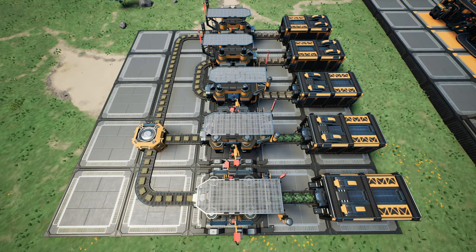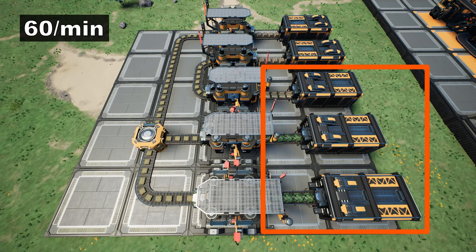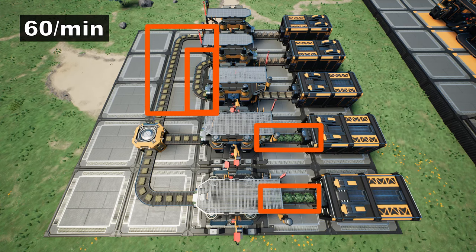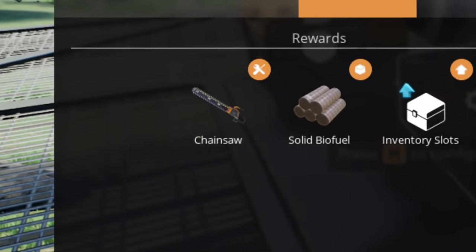When using only Mark 1 conveyor belts, this factory will produce 60 solid biofuel per minute, feeding 30 per minute into each of the output containers as long as all three input containers remain loaded. Once you acquire Mark 2 belts, you can invest some reinforced iron plates to upgrade the belts — these are the only belts in the factory that can actually benefit from throughput higher than 60 items per minute, so you don't need to waste reinforced iron plates on the rest. Once the upgrade is complete, the factory will double its output to 120 solid biofuel per minute, assuming your chainsaw can keep up and provide the wood and leaves it needs.